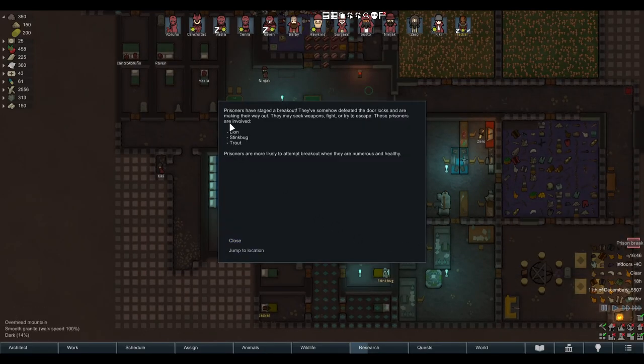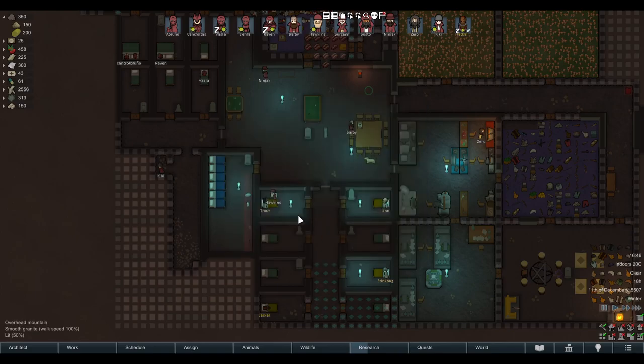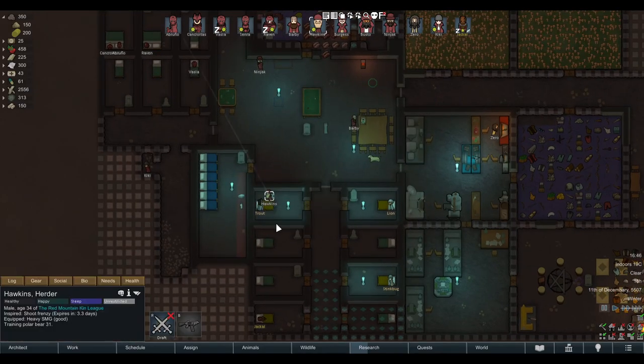A prison break — all three of them. And sometimes you're really unlucky and one of your pawns is actually in the same cell as a prisoner. Good luck to Hawkins.